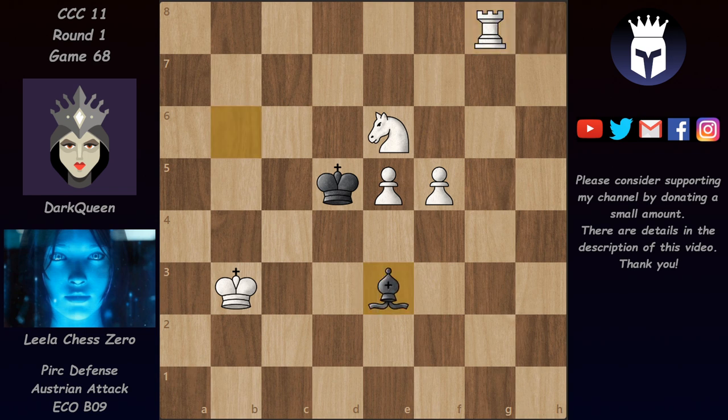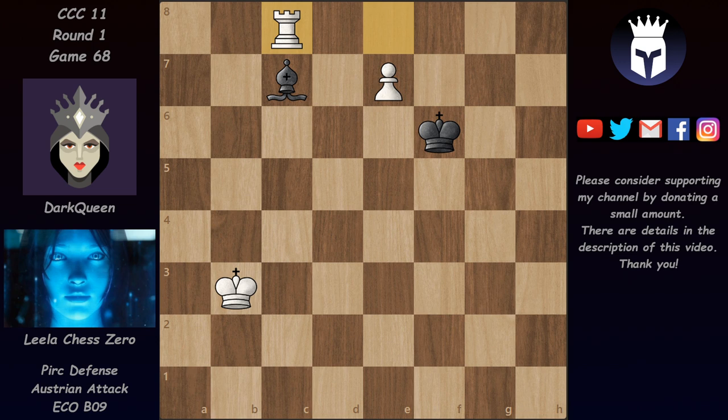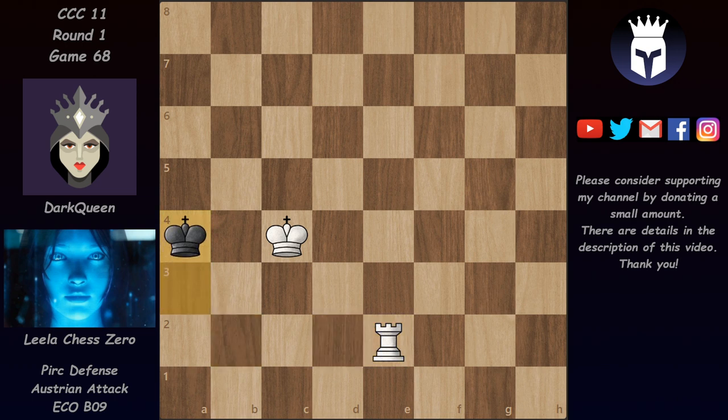We have Rg8, Be3, Rc8, Ke4, Re8 — finally Dark Queen takes a pawn — Nc7 now, and after Bf4 attacking this pawn, Leela decides to give up the knight in order to promote the pawn on e6. We have bishop takes, and now after e7 and Kf6, here comes Rc8, threatening at the same time to promote this pawn and to take this bishop. We have king takes on e7, rook takes on c7, and this is an elementary endgame which Leela manages to win shortly. We have rook up, Kd3, and now Re7 winning another tempo, Rd7 — slowly restricting the black king. We have Rd2 check, Ka3, Re2, Ka4, and finally mate on a2.